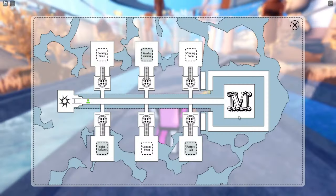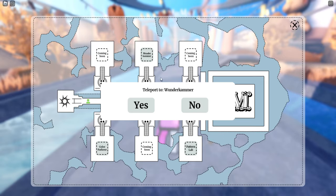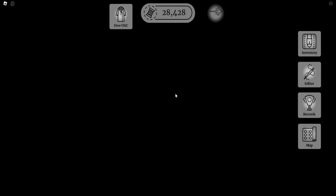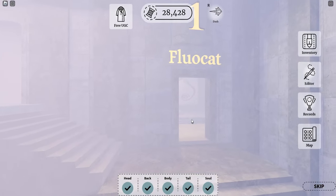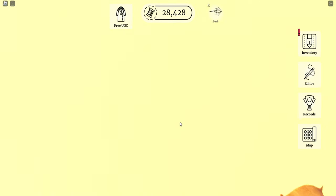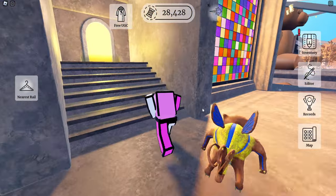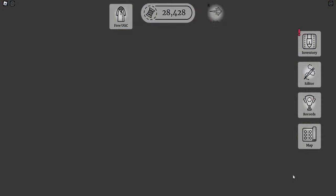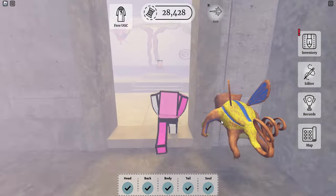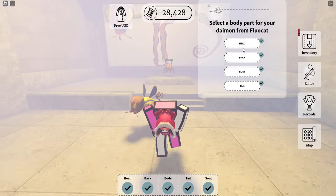The first thing you want to do is head over to your map and go to the Wonder Camera. This is very important — you only do it one time. If you've done it already, that's fine. Head over to any of the rooms, like room number one, and equip everything on your daemon.